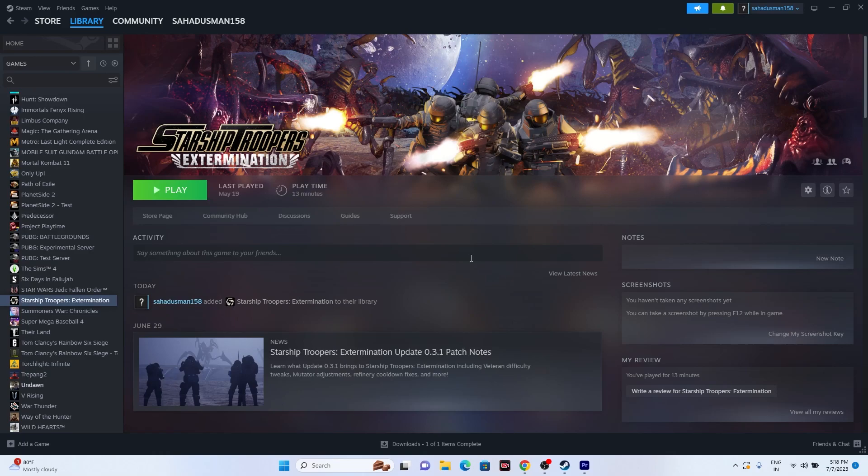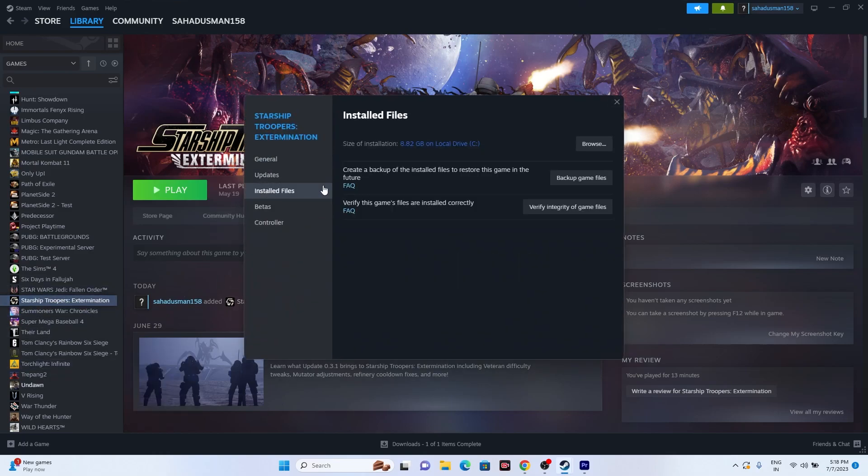The next workaround is to verify the integrity of game files — this is an important step. Go to the game in Steam, right-click and go to Properties, then go to Installed Files and click on Verify Integrity of Game Files. This will cross-check every single file of your game, and if any files are corrupted or missing, those issues will be fixed.